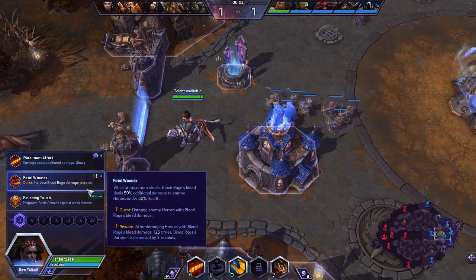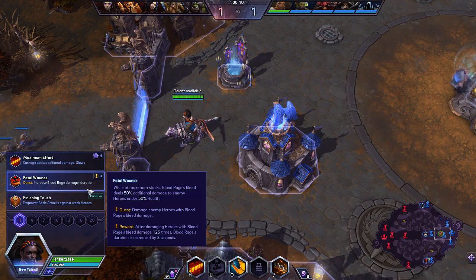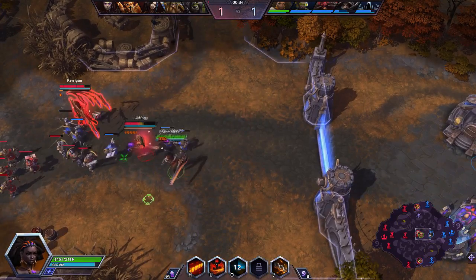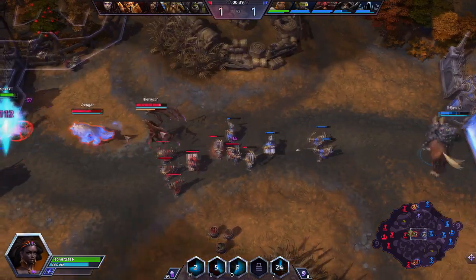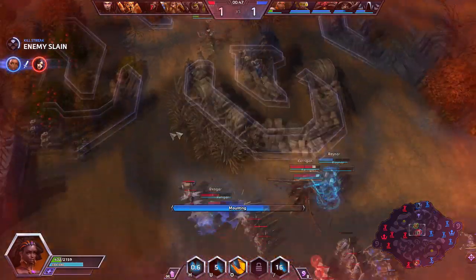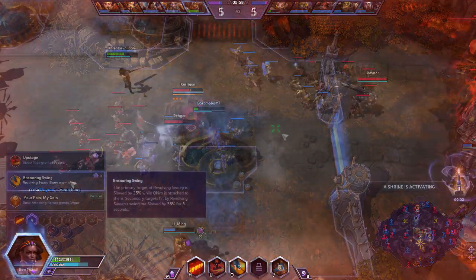At level 1 we're going to take Fatal Wounds. This makes it so that while Blood Rage's bleed is at maximum stacks on an enemy it will do 50% increased damage while they are below 50% health. Furthermore, after damaging enemies 150 times with the bleed, the duration will be increased by 2 seconds. You're going to get a ton of value out of this talent over the course of the game. This build puts out ability damage en masse and tends to cut through the first 50% of their health right off the bat, so the bonus damage can start hammering out quickly. This quest is very easy to complete and the benefits of this talent are passive and fit this build perfectly, meaning that you won't need to alter your playstyle at all.